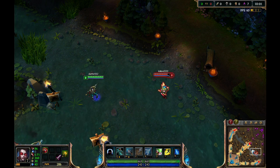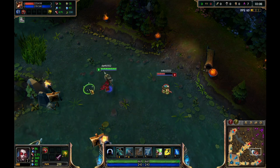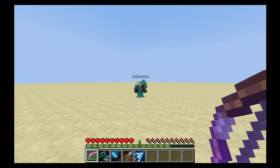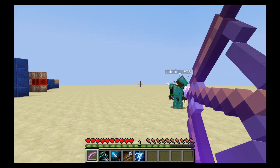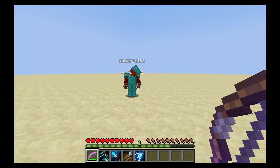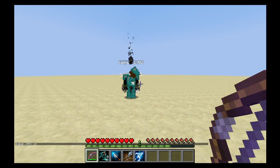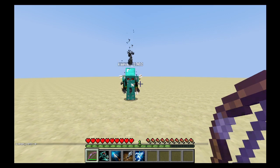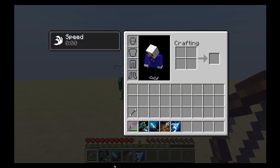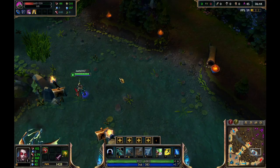Vayne's W is Silver Bolts, which makes her deal bonus true damage every three attacks on the same target. In Minecraft, each attack on the same target applies one stack, visible as black dots around the target. The second stack also adds a dot above the marked player. If you miss the target or hit another one, the stacks are removed. Upon reaching 3 stacks, the target is dealt 3 hearts of damage that cannot be reduced by any armor. An important thing to note is that you cannot put stacks on any mobs — it only works for players, to prevent bugs from occurring.